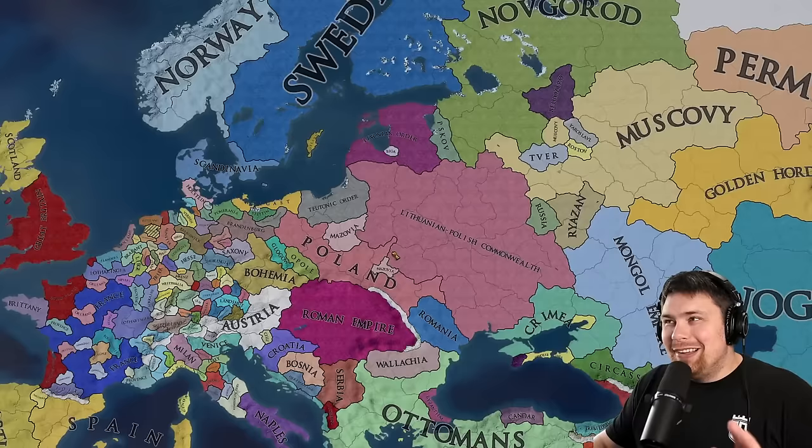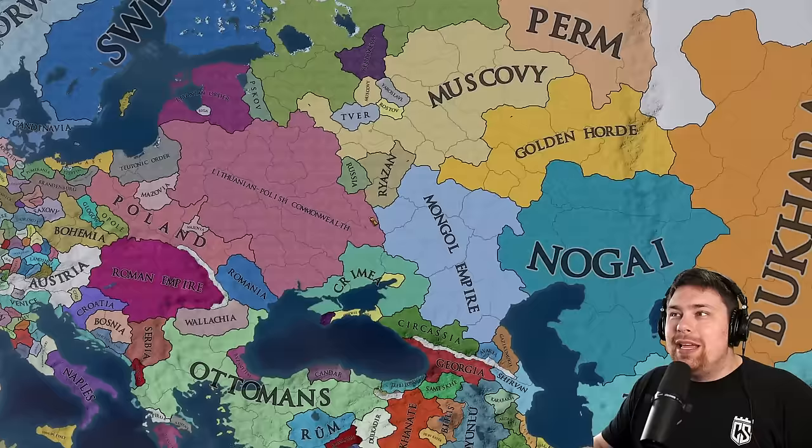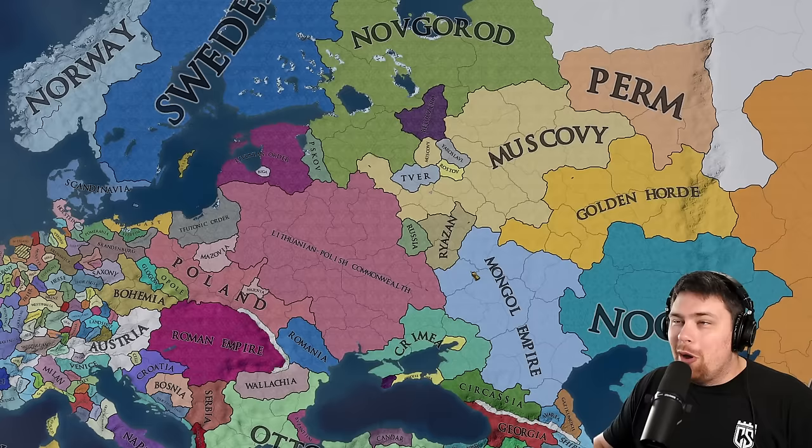And I almost missed this — the Lithuanian Polish Commonwealth right next to Poland. I love this. And Romania — I'm just going to keep on seeing these guys as we're playing. The Golden Horde now borders the Mongol Empire. And Odoev is Russia — a one province minor Russia. This mod is perfect.